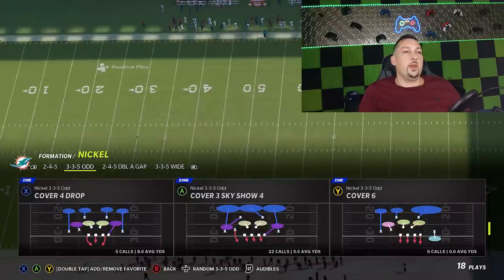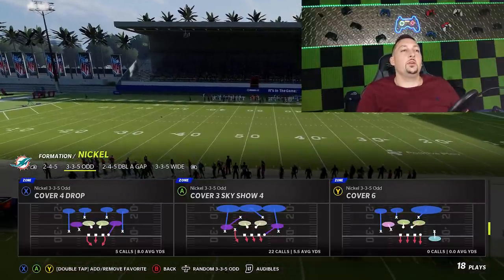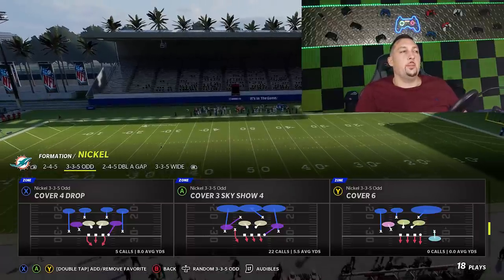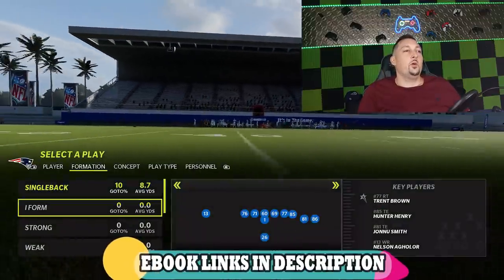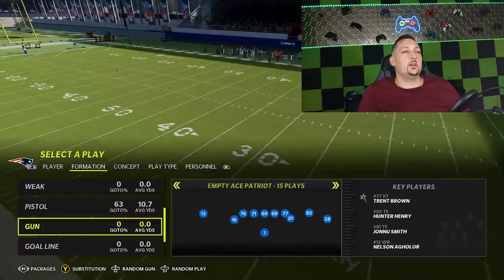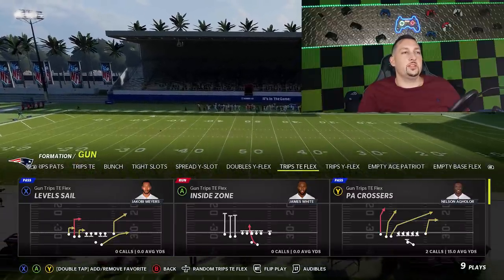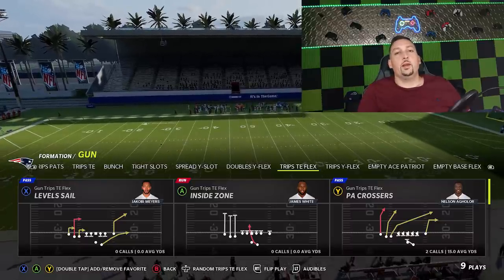I'm going to start off with probably my favorite play, a blitz. I know a lot of people out there want to get some pressure, so I'm going to go with the cover 3 sky show 4. This is something that works in a lot of different formations, but the way that I'm going to use it, I'm going to get instant pressure and I'm going to get a lot of sacks. On the offensive side, we're just going to go with something in a shotgun — let's go with the level sail, which obviously is one of the more popular formations and plays.